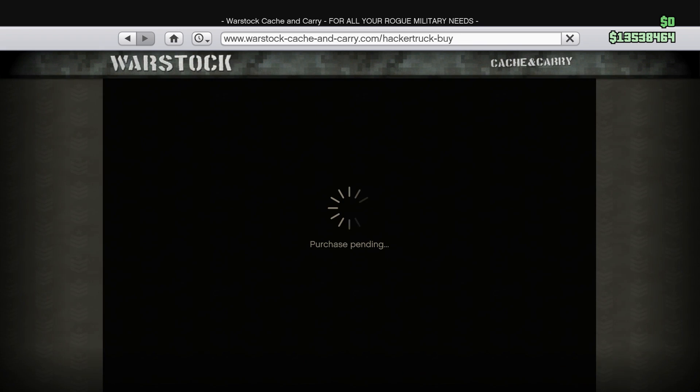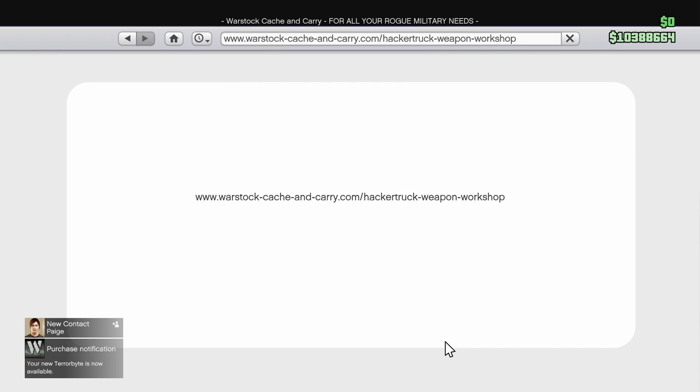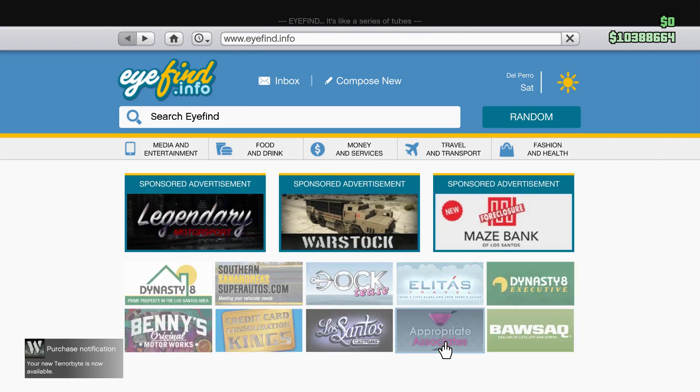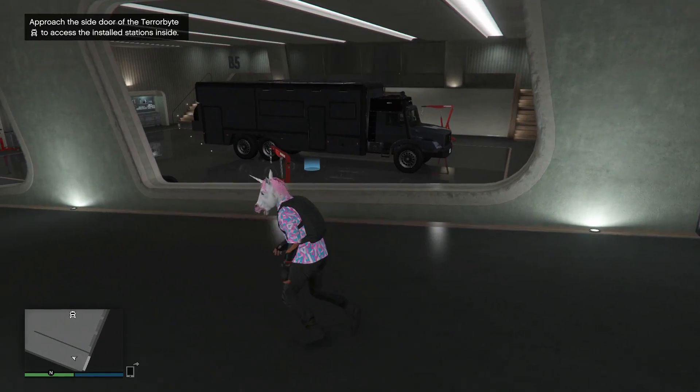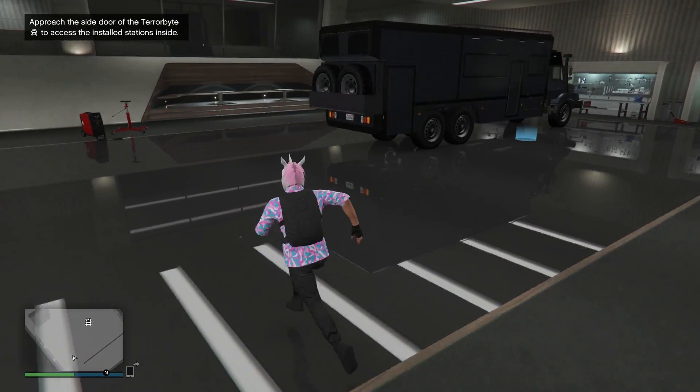All right, let's buy this thing — I think it looks dope. Pending purchase. Wow, a lot of money. Oh my God, I'm going to go below $10 million today, that kind of sucks. So we've got a new contact page, and our new Terabyte is now available. I'm pretty sure it is inside my nightclub — that's why I'm at my nightclub right now. So I'm going to head inside and see if we can find that thing. All right guys, we're in our Terabyte floor — floor five. I guess this is like a new floor, a new secret floor.